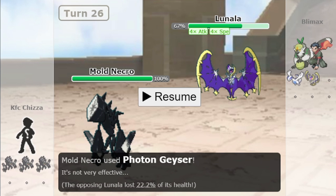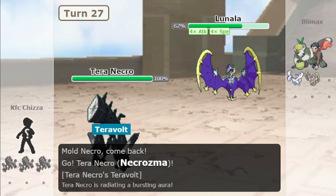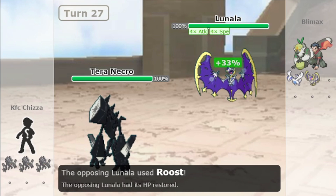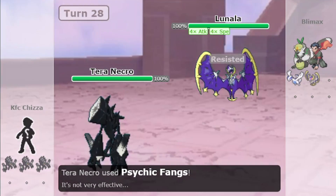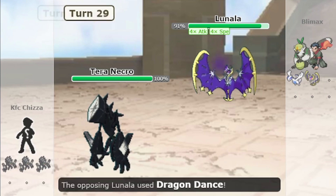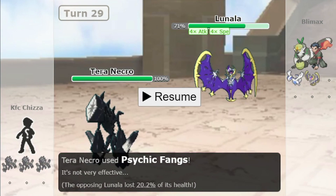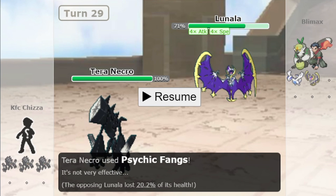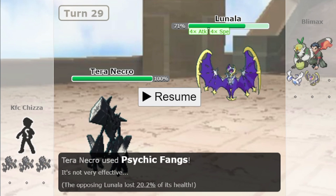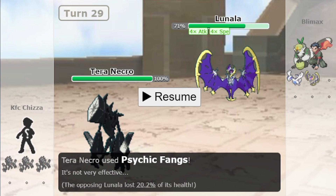Now let's test the second ability-nullifying ability, Teravolt, against Shadow Shield. The first hit did 9%. Does the second hit do double damage? Yes — Shadow Shield ignores Teravolt as well. Abilities like Teravolt, which are ability-nullifying, have no effect on Shadow Shield. However, they were ignoring Multiscale.